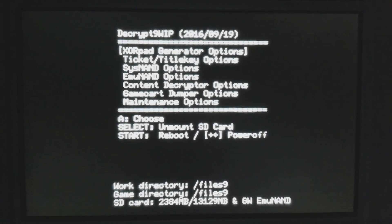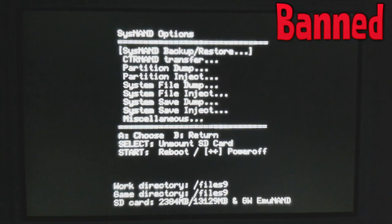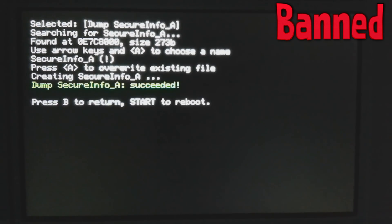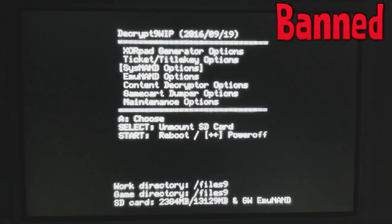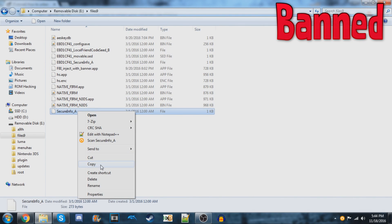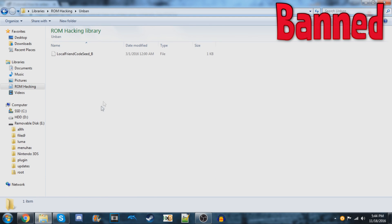Eject the SD card and put it back into the unbanned 3DS. Now on the one that is banned, we're going to do the same thing except dump a different file. Go to System NAND Options, then System File Dump, then Dump SecureInfo_A. Go back to the main menu of Decrypt9 once that's done and then press Select — this will unmount the SD card and you can safely remove it from the 3DS. Go into the files9 folder and copy SecureInfo_A to a safe location on your PC. I recommend putting it into the same folder as the LocalFriendSeedB file.